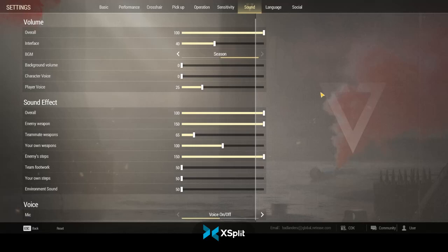In the sound settings you can turn up useful things and turn down the other stuff. I don't like the BGMs so I turn all the background volume down and the character voice stuff down. But the few things you do need to turn up are enemy weapons and enemy footsteps — all the way up.